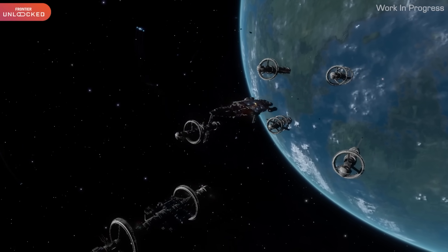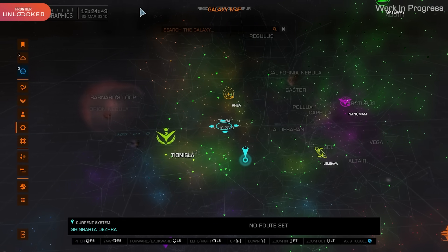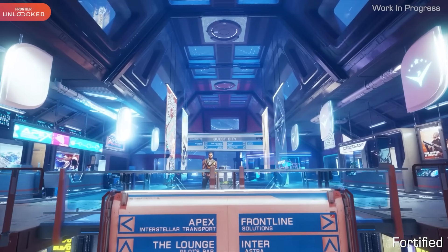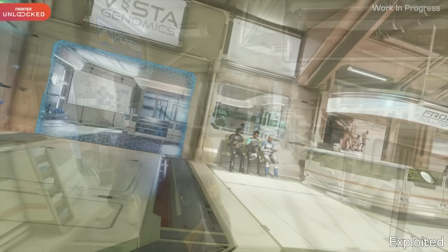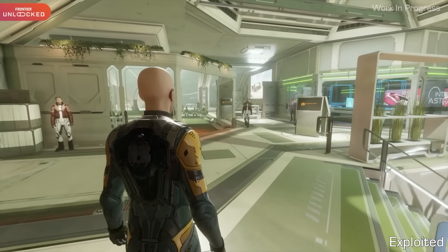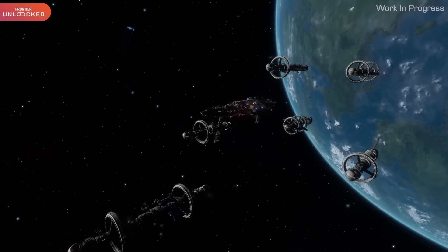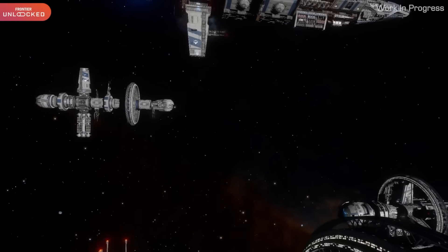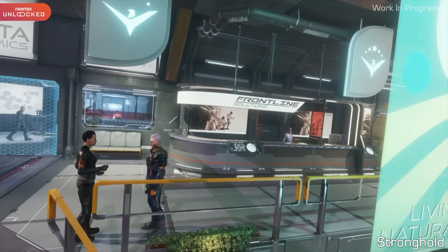It's among the largest updates for Elite Dangerous this year. Power Play 2 is somewhat of an overhaul for many aspects of the game and it's going to change how players interact with things. The details in this video were revealed today on Frontier's latest live stream, Frontier Unlocked, and were also sent over earlier in the day as part of the Elite Dangerous partner program. The details touch on just a few aspects of what the Power Play refresh is actually going to be about, and Frontier did confirm that internally they are calling this Power Play 2.